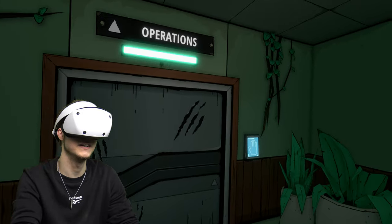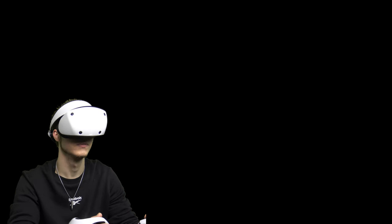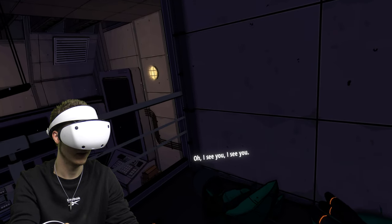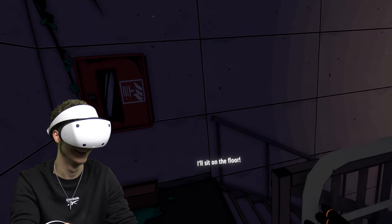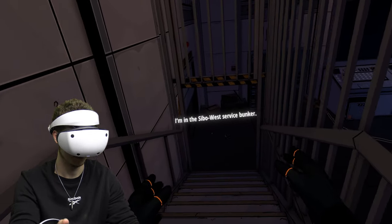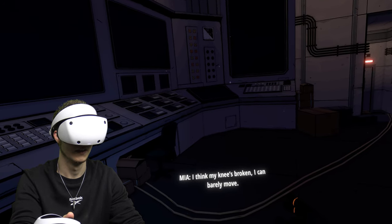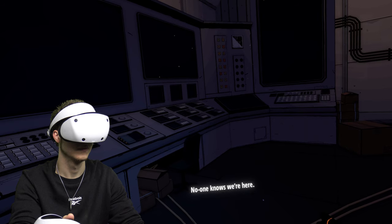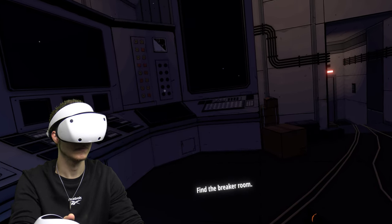Looks like we're heading into operations. Sam! Oh, I see you — hold on, let me move. Fine, I'll sit on the floor! Sam, look around, let me see where you are. Operations? Good, you're safe in there. I'm in the Gyrosphere West Service Bunker. I dropped the alarm — they probably heard the siren in Costa Rica. I think my knee is broken, I can barely move. When I landed, my chute got caught. We need to get a message out — no one knows we're here. First, we need power. Find the breaker room.